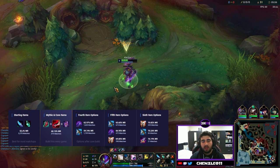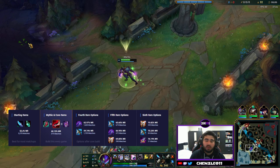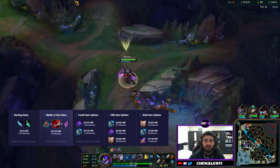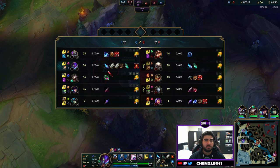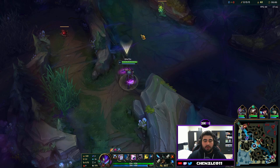Now we're going to quickly cover the build. All assassins have a bit of variability with their builds — it's very game dependent. For the basic build: rush Duskblade, then Ionian Boots (you can get boots before the first item depending on back timings), then Ghostblade as the second item. After that you can go either Serrated Dirk or Edge of Night. Serylda's Grudge is great against people stacking armor. You can also get the anti-shield item if they have a heavy shield comp.